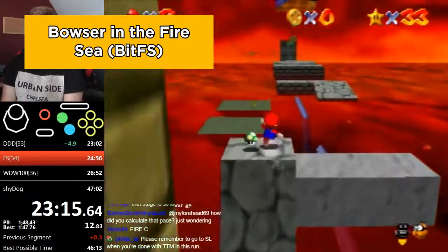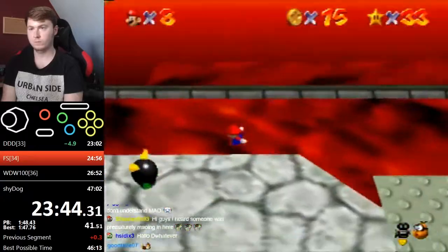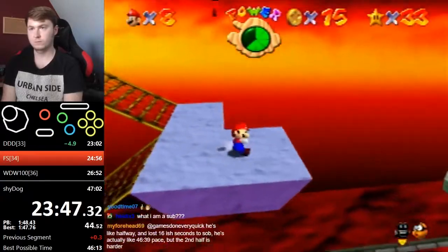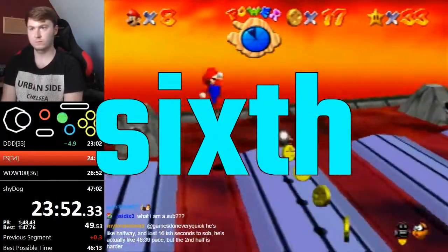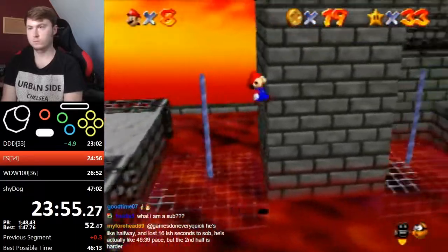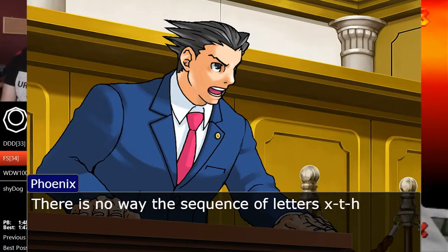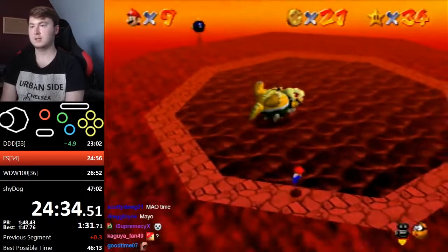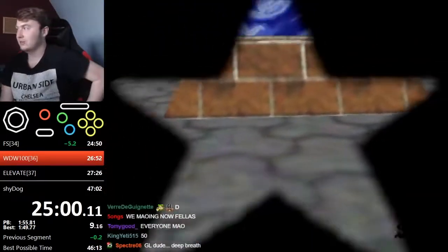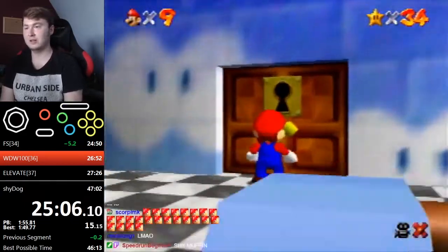In Bowser in the Fire Sea, Dwhatever goes for the red coins, and intentionally long jumps into the lava to butt bounce off the platform with the 6th coin. For the Bowser fight, Dwhatever waits for the arena to stop tilting, then spins Bowser clockwise 1.5 times. After that, runners jump back into Fire Sea and exit the stage to get back to the first room of the castle. With another key, we head upstairs — it's possible to double jump to grab a ledge and skip most of the staircase.